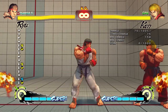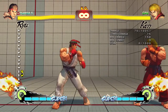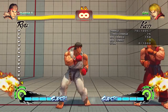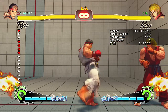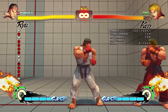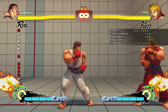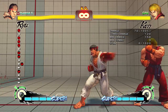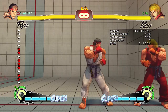Before I go to air attacks, I'll talk about fierce and roundhouse too. Fierce and roundhouse buttons are typically your punishing buttons — that's the way I like to think of them. Ryu's roundhouse, his fierce punch from distance, and his fierce punch up close all work as solid anti-airs. So if an opponent is jumping in on you and you hit a fierce button, you're probably going to be okay — you'll be able to hit him pretty easily.